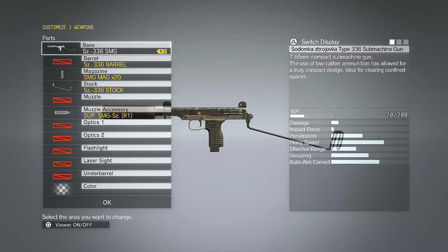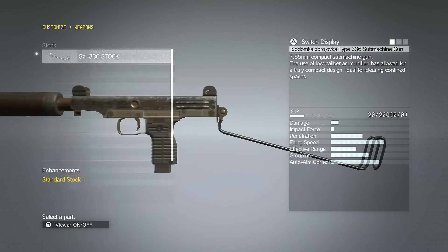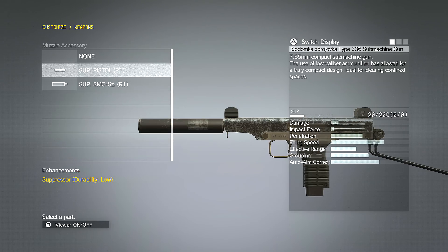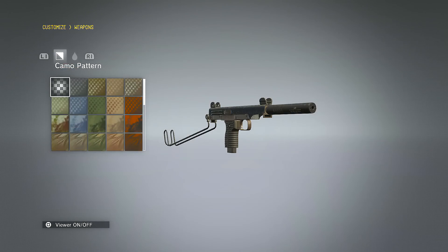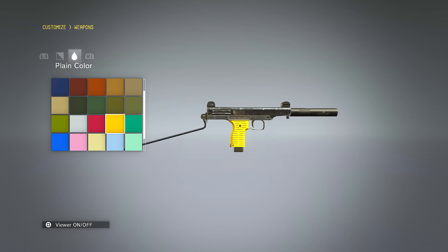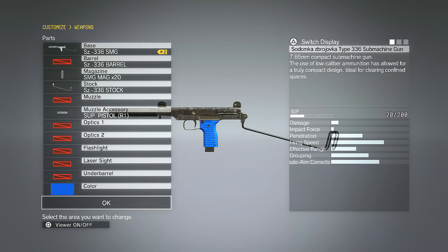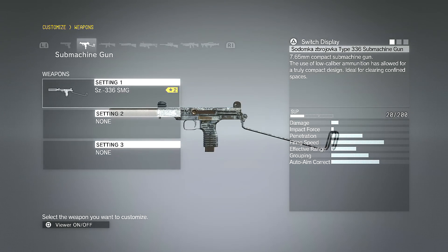Now for the submachine guns — same thing. You can change the mag size, and if you unlock more stocks you can change the stock as well. You have the muzzle accessory — you can make it smaller, skinnier, bigger, whatever you want. This is how the camel pattern looks on the submachine gun. When it comes to color, it only applies to the handle, but the camel pattern applies to the whole entire weapon.